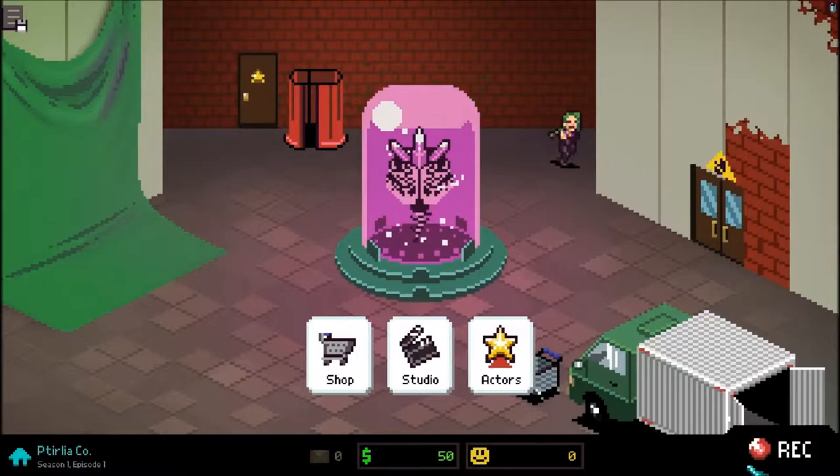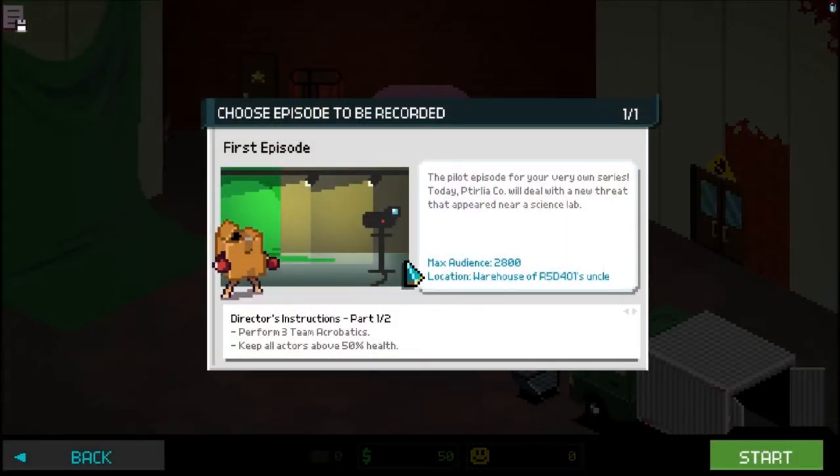In this episode, we're going to start with our Season 1, Episode 1 — the first episode, the pilot episode for your very own series. Today, PetrliaCo will deal with new threats that appeared near a science lab. As you can see right down here, it shows us what our Director's Instructions are, which are to perform 3-team acrobatics and keep all actors above 50% health. And then we have to defeat the Boss Monster with a finishing move, and defeat all minions before attacking the Boss Monster. So let's start.